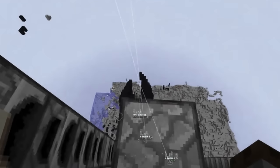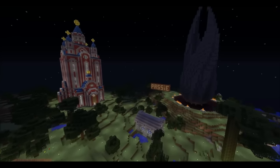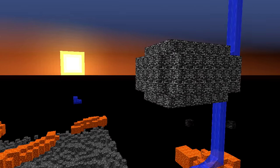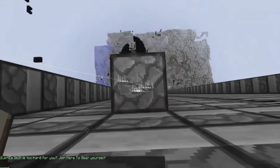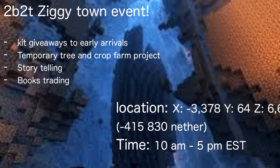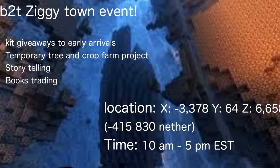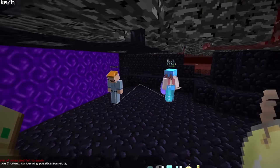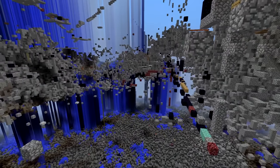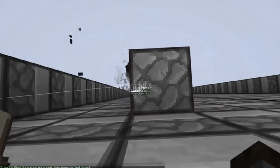This past week, a group of players began setting up a furnace trap at the ruins of one of 2b2t's more well-known bases, Ziggy Town — where famous illegal bedrock structures like the Bedrock Comet and the Bedrock Bunker are located. They began advertising a Ziggy Town event promising free kits, food, and book trading to draw in unsuspecting players to chunk ban them. They set up a portal trap that would put players right next to the stack of furnaces. Anyone that went through the portal would be banned instantly. Housemaster swooped in to delete the furnaces, but because furnaces are easy to create, it was quickly rebuilt.